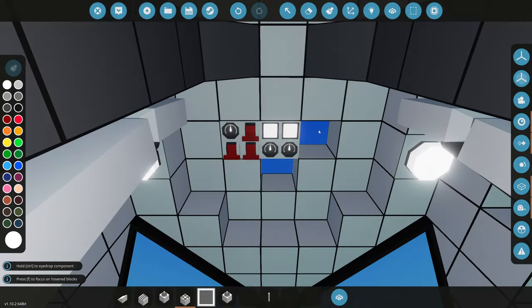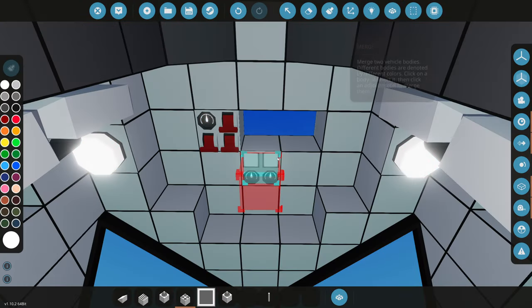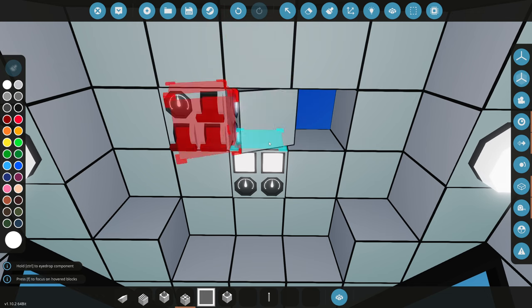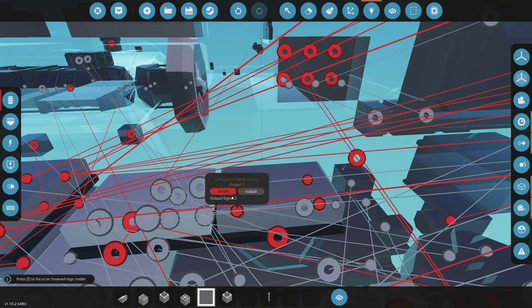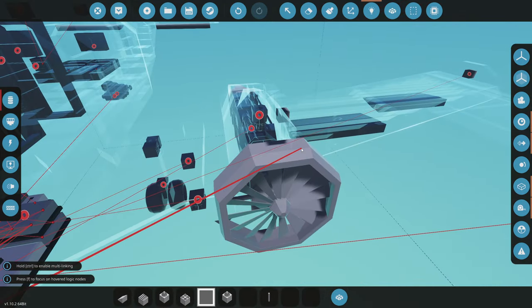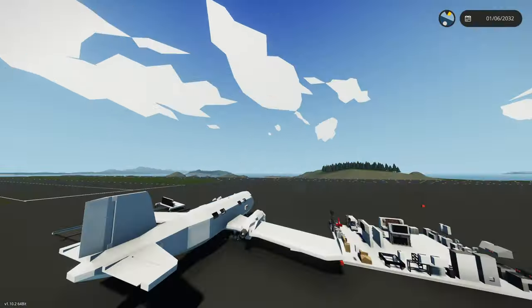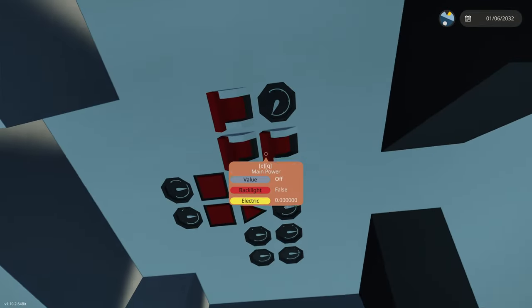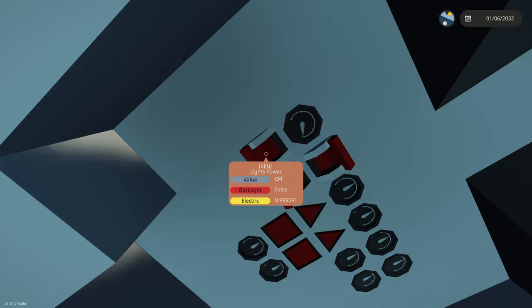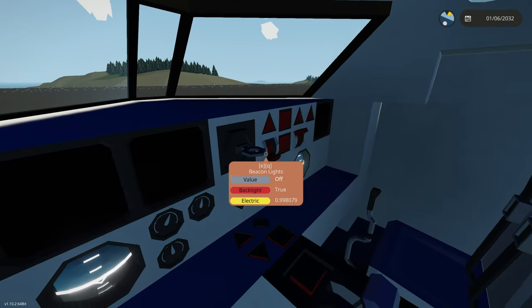We're going to move two of these panel things down and put some more engine stuff up here because I totally forgot about the engines - we need to make things to actually start these engines. This is the battery information panel, so it's fine being right here. We're going to transfer the battery panel over too - now it's starting to look pretty cool in here. We need the two engine panels side by side - they're going to have fuel switches and RPM. I totally forgot about RPM. There's a lot of stuff to do off screen.